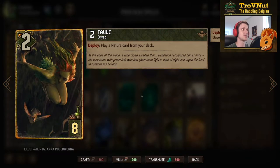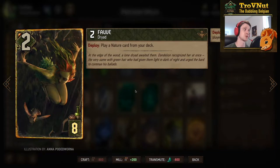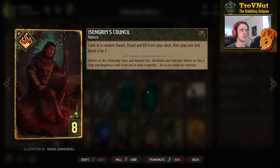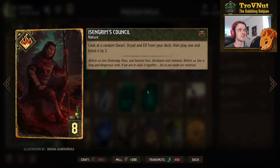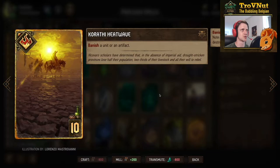We have Fav the Dryad: two power, a tutor card for any nature card in your deck — remember it needs to be a nature card, so be careful as Orbs of Insight are spells and Oneromancy as well. There's a limited selection of nature cards but you pull another one from the deck, and again it's a unit that plays a special card. Izengrim's Council works the other way: a nature card that lets you play either a dwarf, a Dryad, or an Elf from your deck, boosted by two. The dwarf is always Gort, a Dryad is either the Brocculon Sentinel or Fav, and the Elf is basically everything else since everything else are Elves. Then we have Karate Heatwave — we need a tall removal card since there are no other options. It banishes a unit or an artifact: select any card on the board and say bye-bye to it.